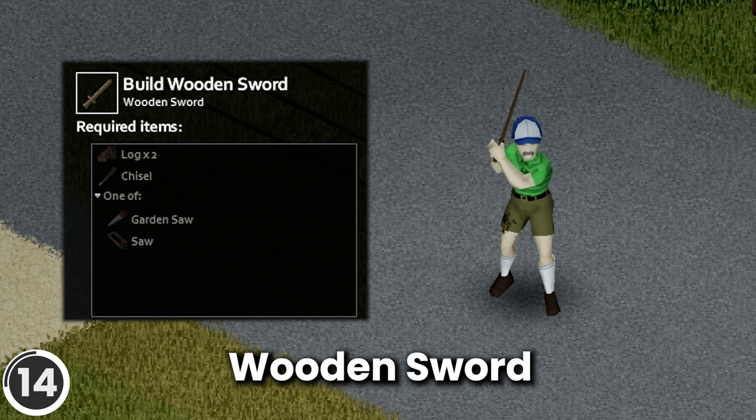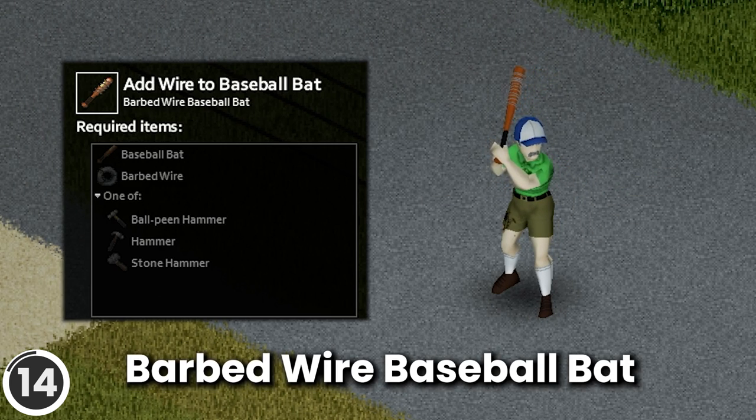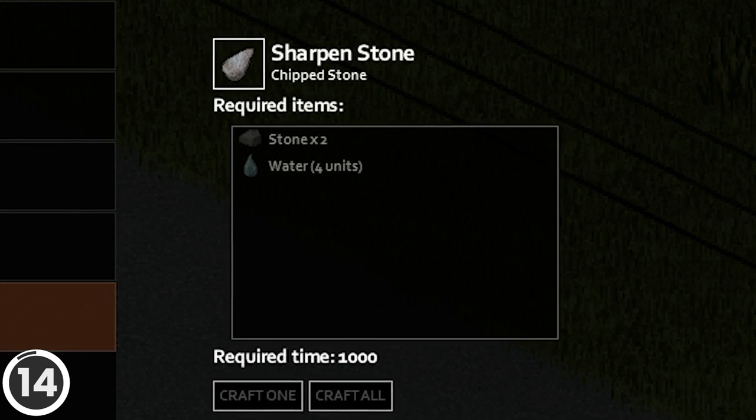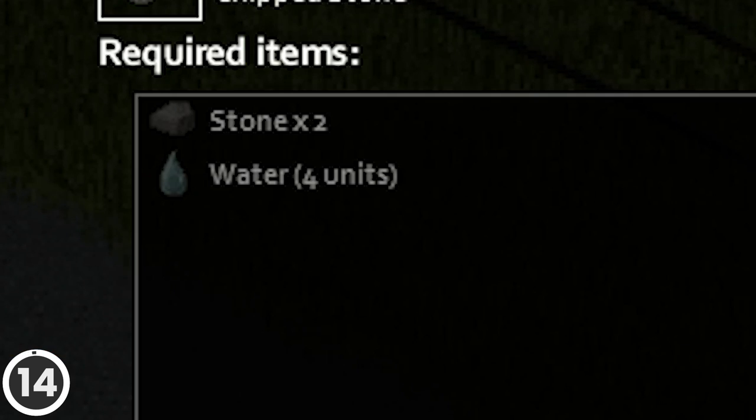Wooden Sword, made with 2 logs, a saw, chisel and carpentry level 8; Barbed Wire Baseball Bat, made with a normal baseball bat, barbed wire and hammer. The mod also adds the possibility of sharpening stones using 2 stones and 4 units of water.